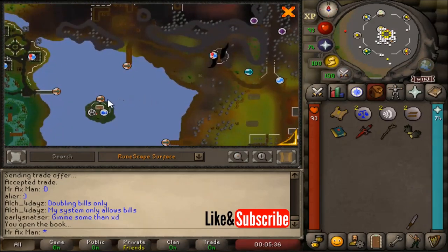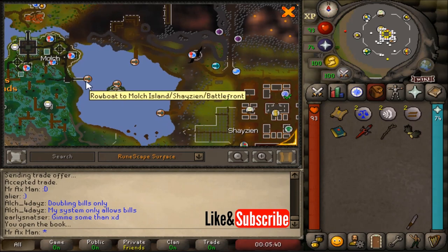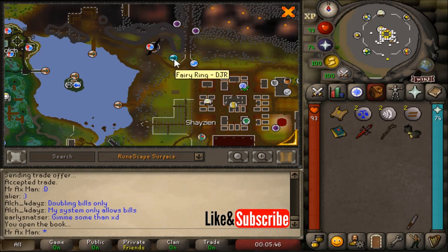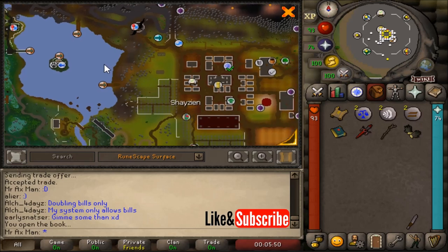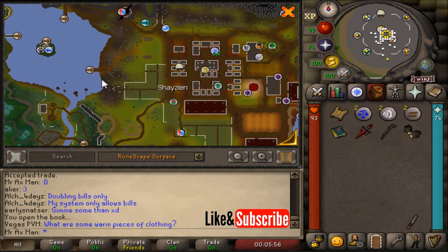This is the lake here and we need to make our way to this island. There are three ways to get to the island — you could use any of these three boats. The fastest way would be to use the Fairy Ring code DJR and then make your way west. You could also use the Arceuus Spellbook — History and Heresy — and then make your way west to this boat.